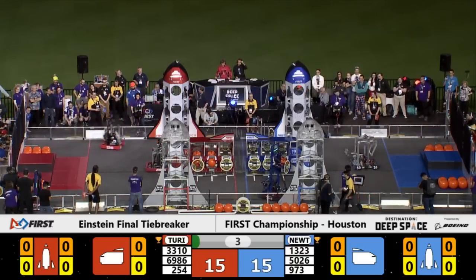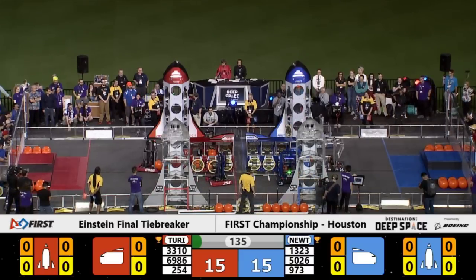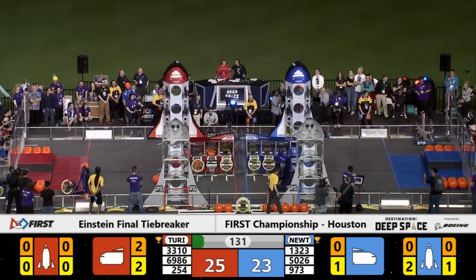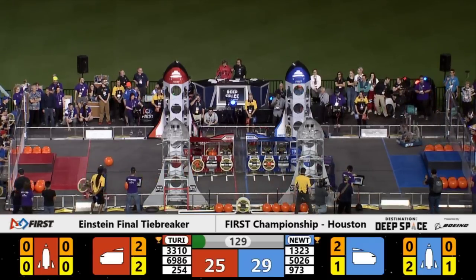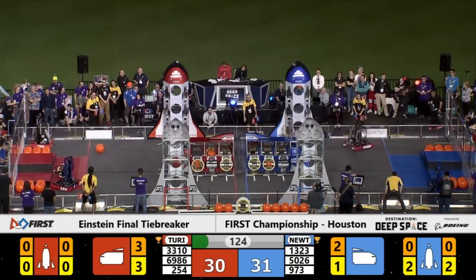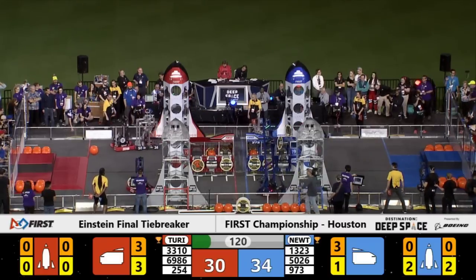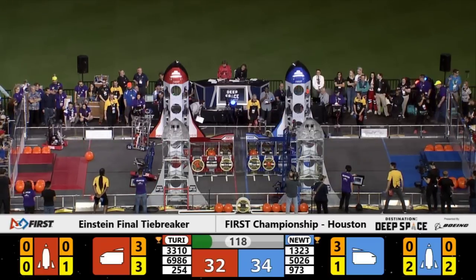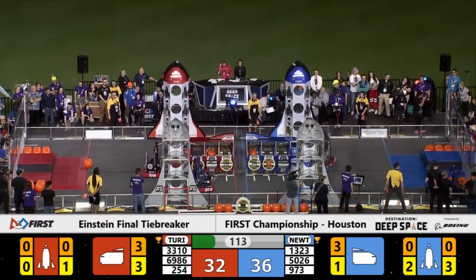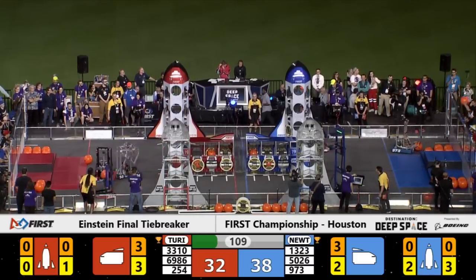Both sides of the field moving quickly about their zones. Blue Alliance lining up hatch panels on their cargo ship and their rocket ship. Already team 6986 moves over to the blue side of the field. They'll play defense against the Blue Alliance, team 973, now trying to make their way with a hatch panel in possession over to the rocket ship. Their alliance partner is 1323, Matt Town Robotics, scoring hatch panels out to the rocket ship on the other side of the field.